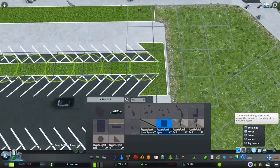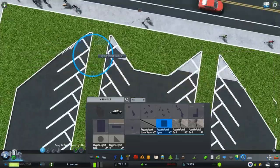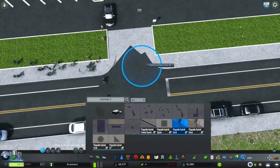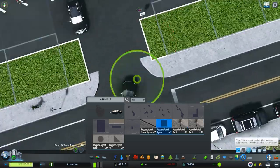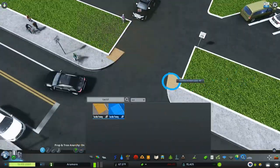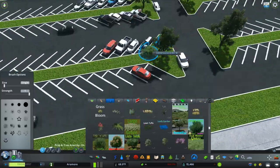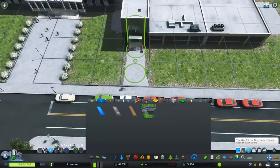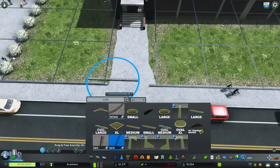Now we're using ploppable asphalt here. Using darker asphalt by the way — I think I mentioned this last episode — I switched to darker asphalt. I'm probably going to continue using it because it's looking really nice with the graphics mods I've been using. We've got darker asphalt and it's a different texture — more concrete-like — but it's darker for the asphalt.